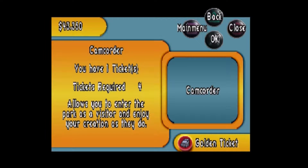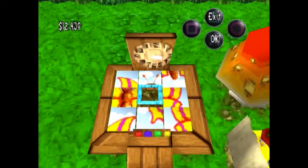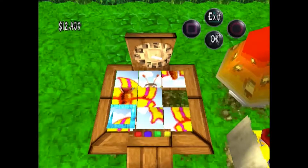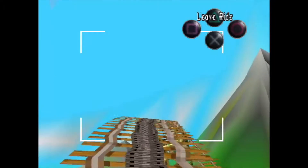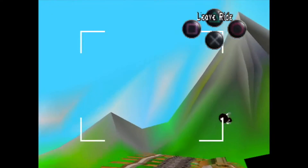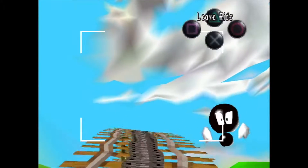Once you have 4 gold tickets, you get to buy a camcorder which will allow you to explore your park in a first-person view. In this view, you can play some mini-games on some of your park games like whack-a-mole and other stuff like that. You can also ride your roller coasters and other rides. The novelty of riding your roller coasters is fun at first, but wears out pretty quickly.